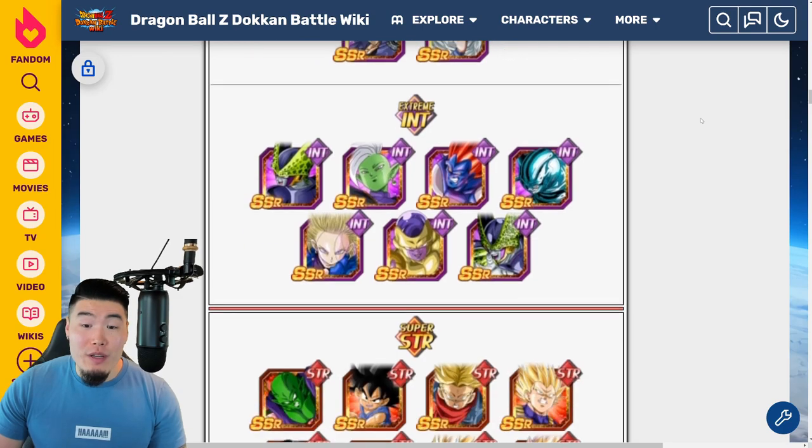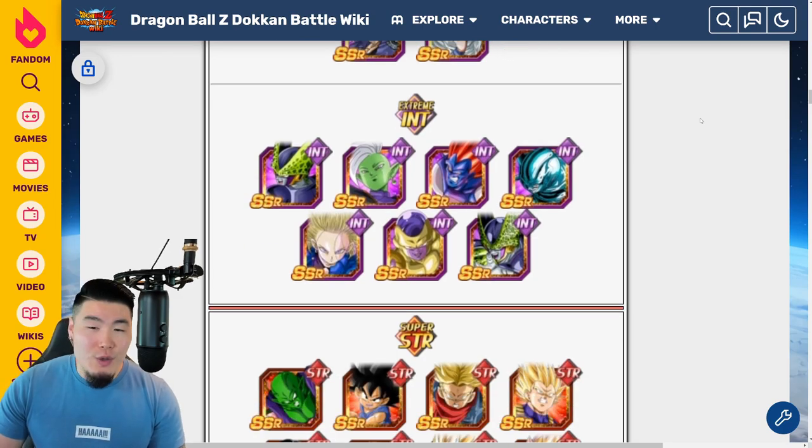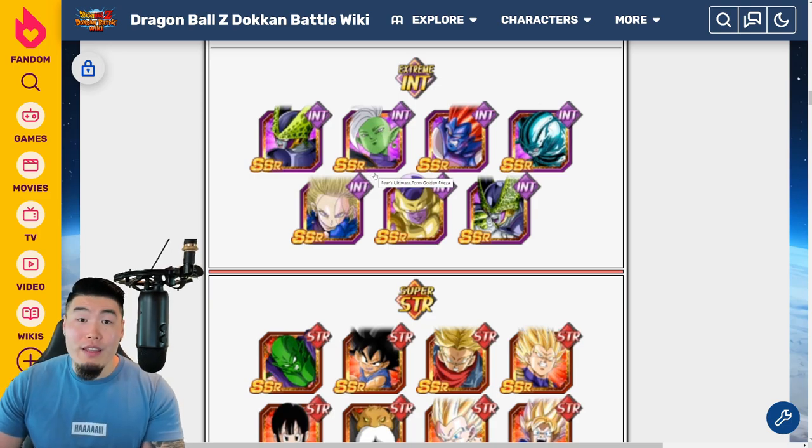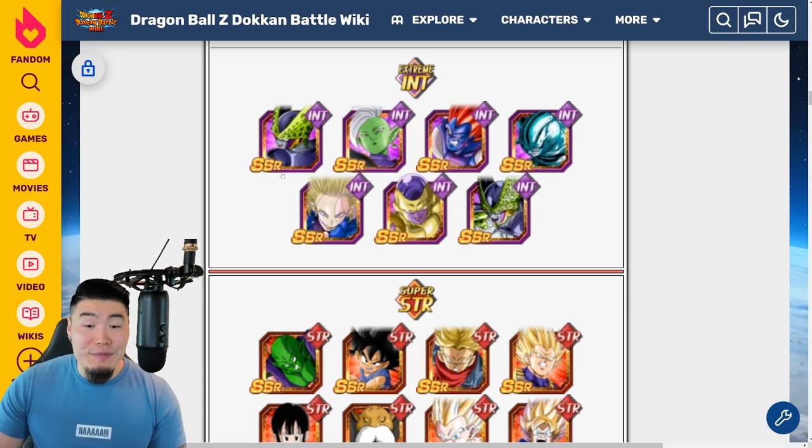For Extreme INT, we have two or three really good options. This INT Android 18 is actually phenomenal with her Extreme Z Awakening — and I'm not just saying that because I'm a huge Android 18 fan. She legitimately, when paired up with an Android 17, is quite a monster. Then we have the INT Golden Frieza, who is a good defensive stacker and a good support for Target Goku. And this Metal Cooler is one of the better Extreme supports in the game. So I would really focus on these three for Extreme INT.